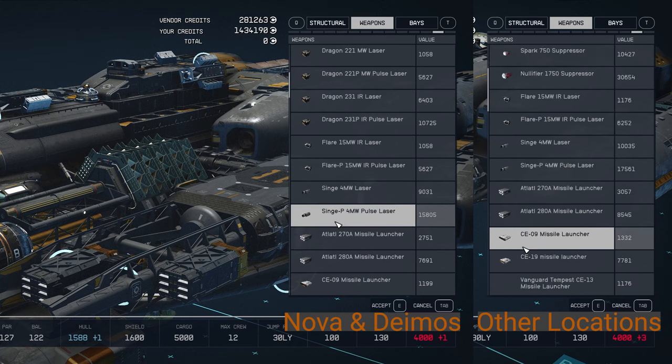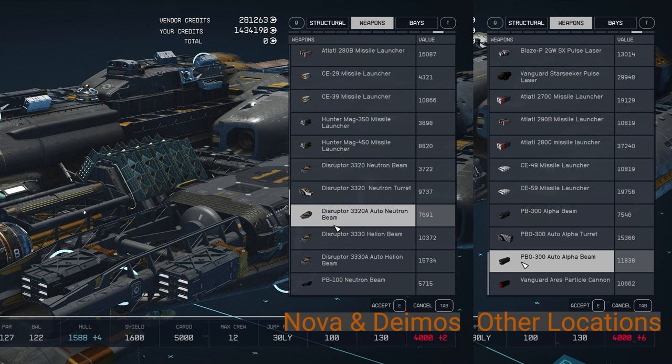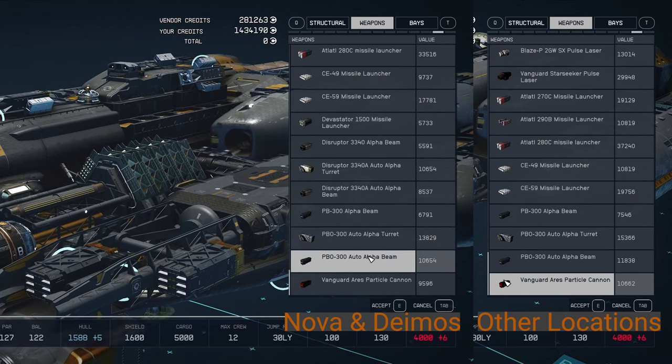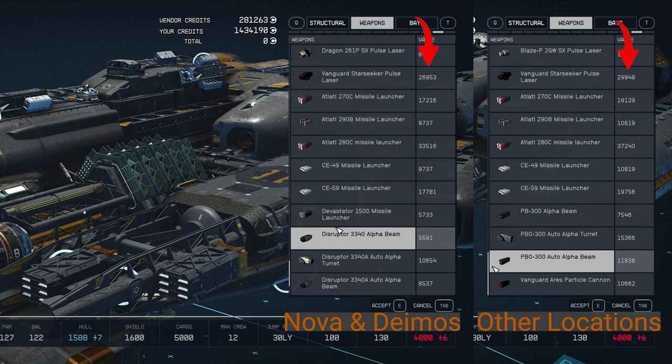Let's take a look. On the left, the weapons from Nova Galactic. On the right, I have the weapons from my own landing pad. And you can tell that there is quite a big difference. Let's take a look at the Vanguard Starseeker pulse laser: 26,953. If you buy at your own landing pad or any other location, the price is 29,943.